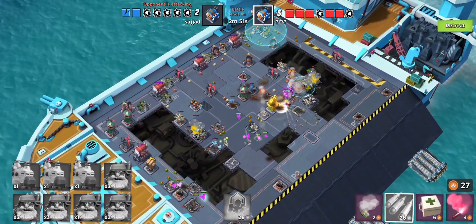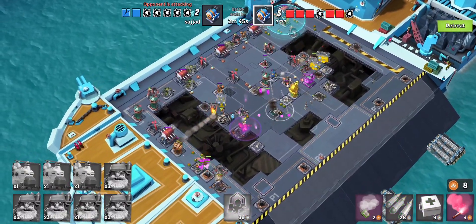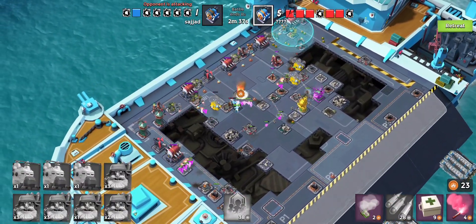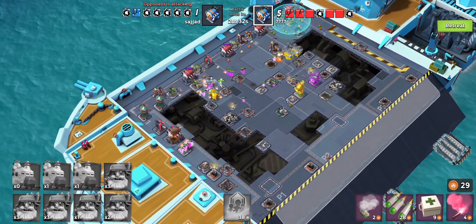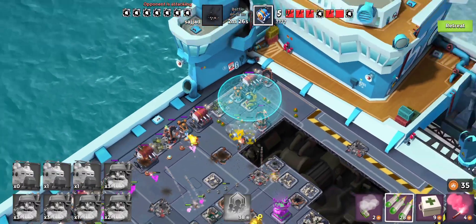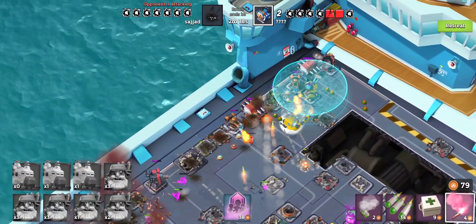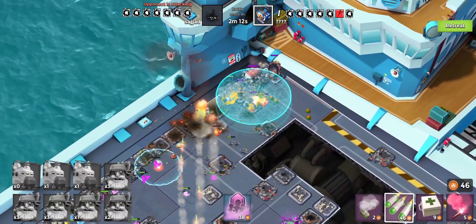Let's try and take out that critter launcher in the center. Not too bad - so long as we're still progressing and not being slowed down by too many critter launchers, we'll do fine. Let's do another second wind to bring more troops onto the field. The opponent did start earlier than us so we have to keep that in mind as we see our engine rooms go down. Let's use our barrage and flare there.